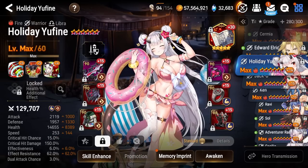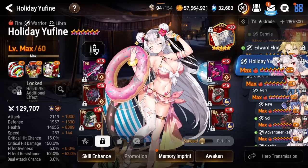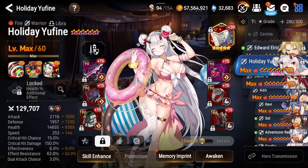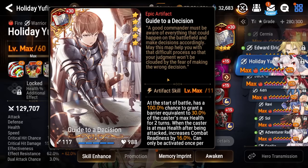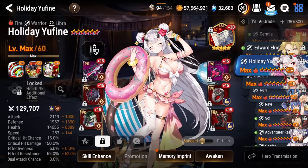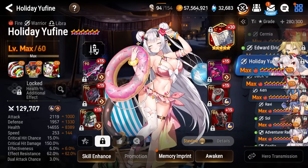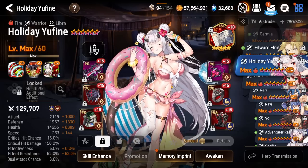Next up, we have Holiday Euphine, a unit that I kind of geared and wanted to use but never really found the opportunity to do so. She might be a unit that I end up stripping the gear from and putting onto somebody else. I do need to start consolidating my gear here. She is running Guide to a Decision — it gives her a barrier, but the unfortunate thing is that when Zeo S3s into her, Zeo can break through the barrier from the artifact and then hit her, which means she won't really be getting the full benefit from her kit.